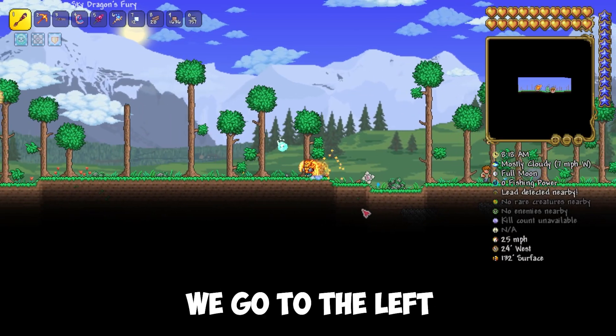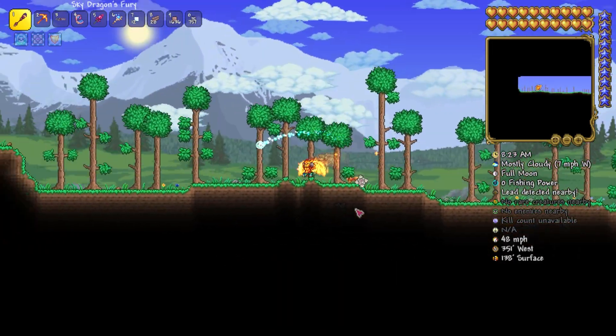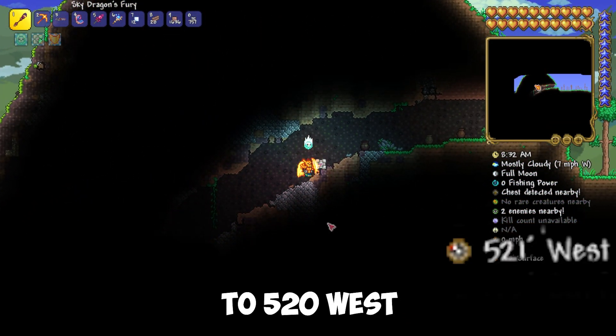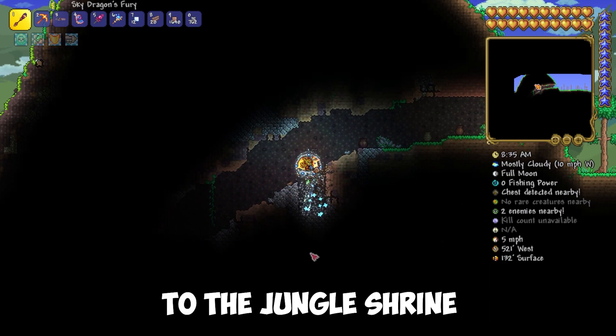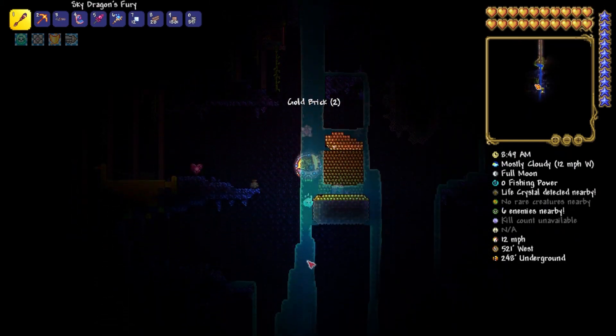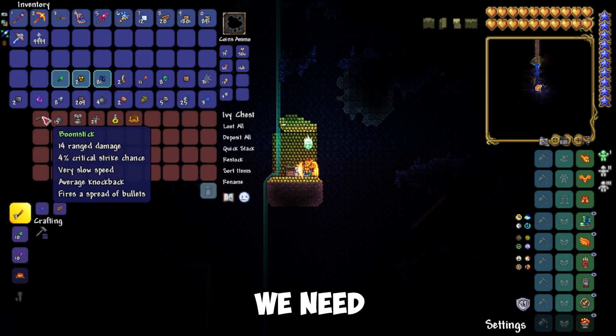After appearing, go to the left to the first cave as shown in the video. Or if you have a compass, go to the 520 west coordinate. Then start digging down to the jungle shrine, in which there is a chest. In that chest is the Boomstick we need.